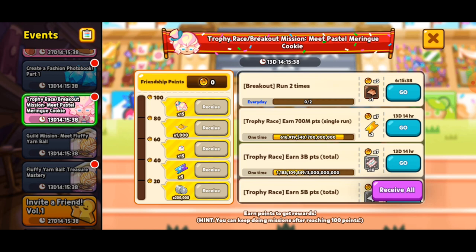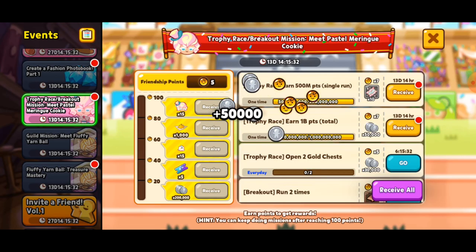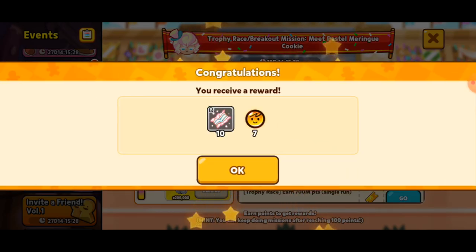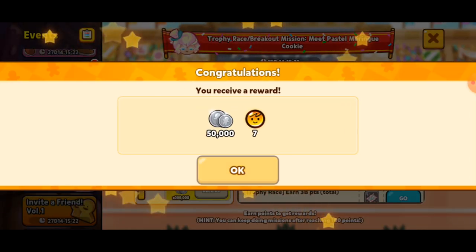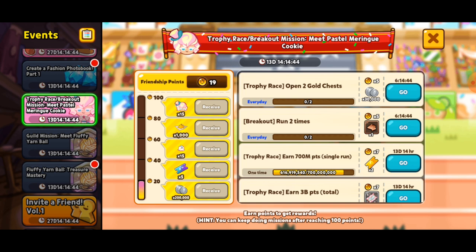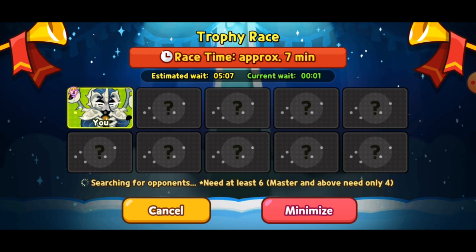There's also a bunch of Trophy Race related stuff you can get. For example, I can get these relatively quickly, which gives me 5 friendship points plus 50,000 coins. Then this one is 10 items for the magic candy and 7 friendship points. And then the 1 billion points one gives 7 more friendship points and 50,000 coins. I literally only need one more point to get enough for the 200,000 coins. So let's go over to Trophy Race — you can just press go, and it takes you immediately there.